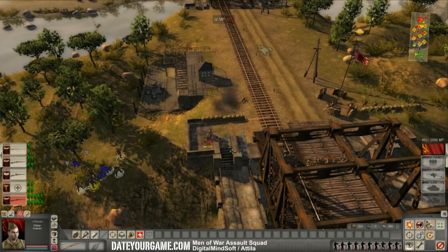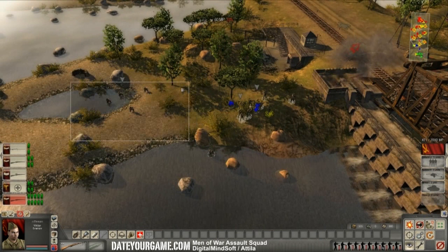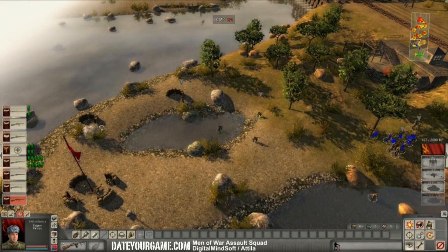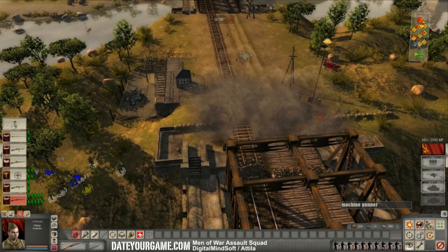Now I'm using smoke grenades and I hope to reduce my potential casualties with that. While the smoke deploys, I put some troops on the ground. I'm using a machine gun in the machine gun position. Now let's bring my troops and make a glorious rush toward the enemy lines. And as you can see, they don't see me that much.